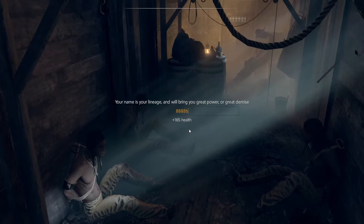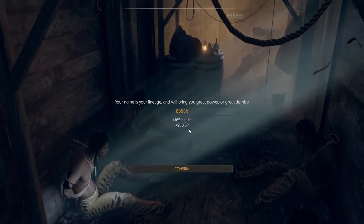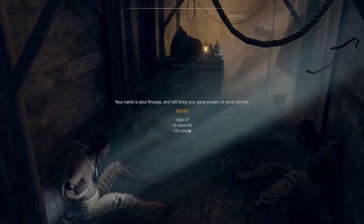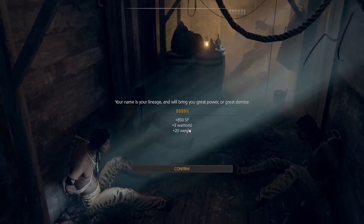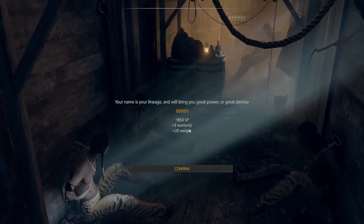Let's try the next letter. That's a lot better — a lot of health, a lot of SP. Let's go to H. More health. Now what if I combine them? E was good, H was good, but combining both gave something different from what I expected.